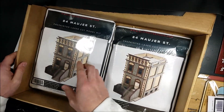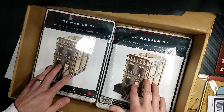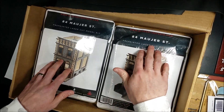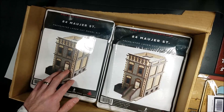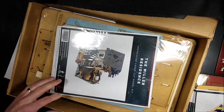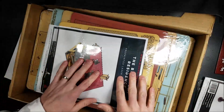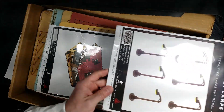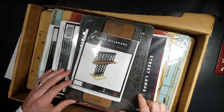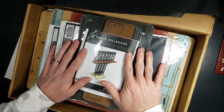So that was the Black Friday order: two major street townhouses, the Miller residence destroyed house, the Beaumont residence destroyed house, some street lamps, and the large billboard. Really excited to have gotten all of this in the mail today.